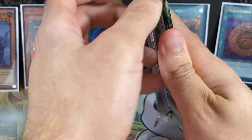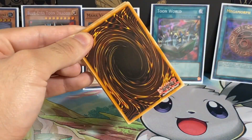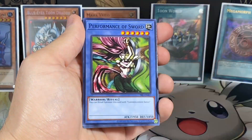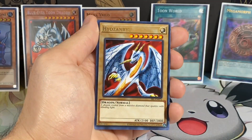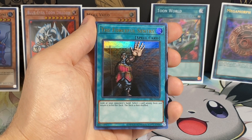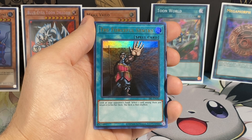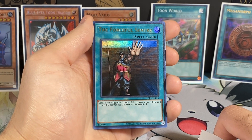Next pack of this video. I'm still in shock that we pulled that Blue-Eyes Toon Dragon - I just was not ready for that. Fire Kraken, Performance of the Sword, Hamburger Recipe, Snake Fang, Kiyu Zeniru. No way! The Forceful Sentry - that is another Ultra Rare! So we did not double up on Ultra Rares, which is nice. Locate your opponent's hand and select one card, shuffle it back into the deck. Wow, very cool.